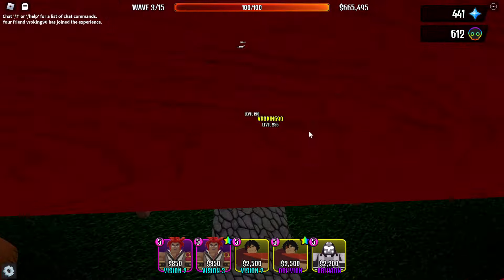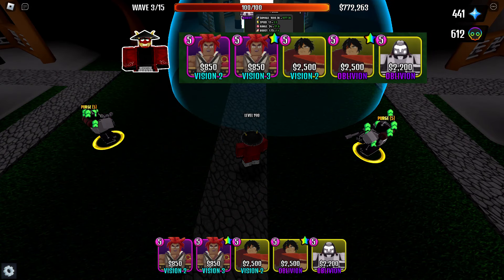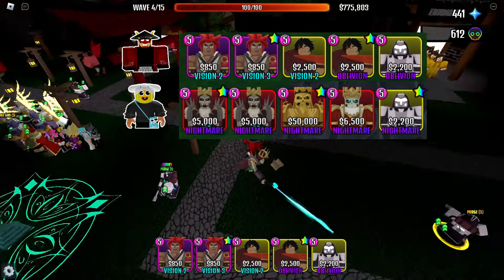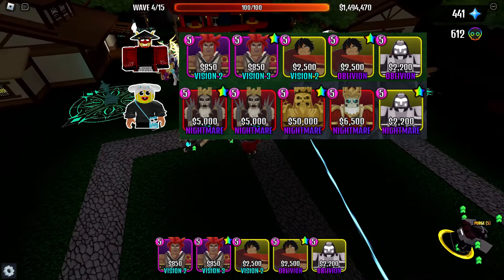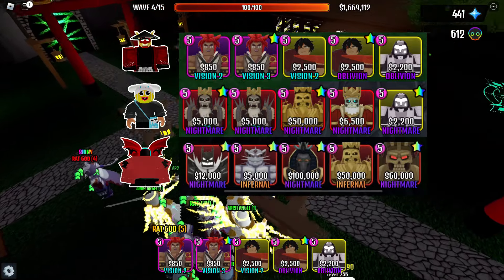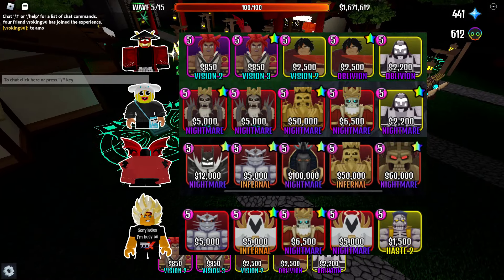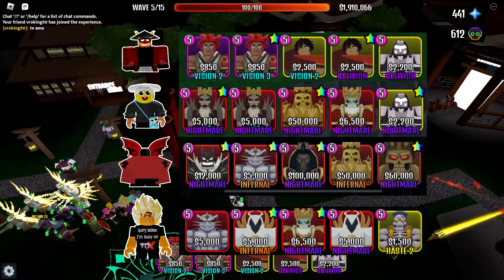So here is my team. I'm using Shiny and Normal Barbaron, Shiny and Normal Warblade, and Purge. Vroking's team: he's using Shiny and Normal King Revenant, Shiny Midas King, Shiny Dark Skull, and Shiny Purge. Next is Clean Name's team: he's using a Shiny Nightfang, a Shiny Rat God, a Shiny Pharaoh, Midas, and a Shiny Amun-Ra. And last is Kachi Boy Slayer's team: he has Rat God, a Shiny and Normal Archangel, a Shiny Dark Skull, and a Skelly Frank.